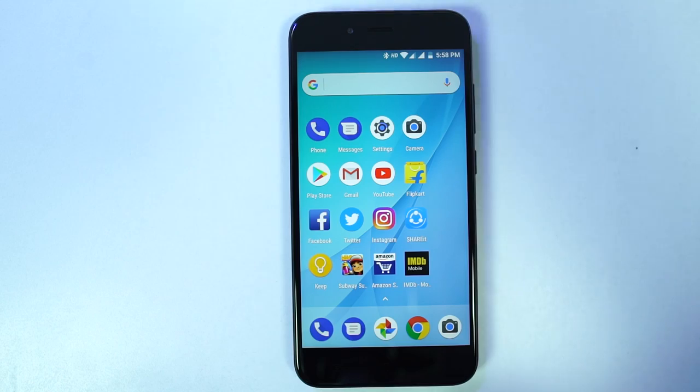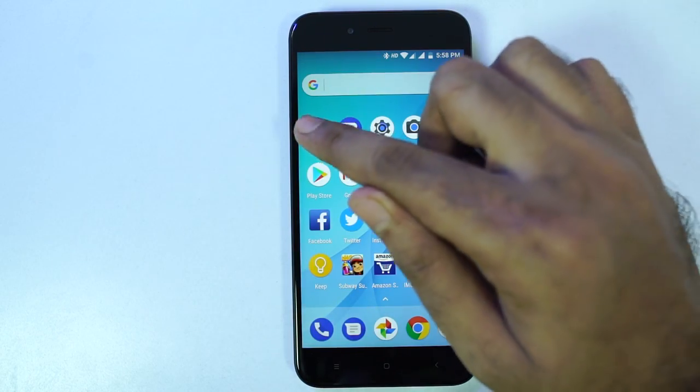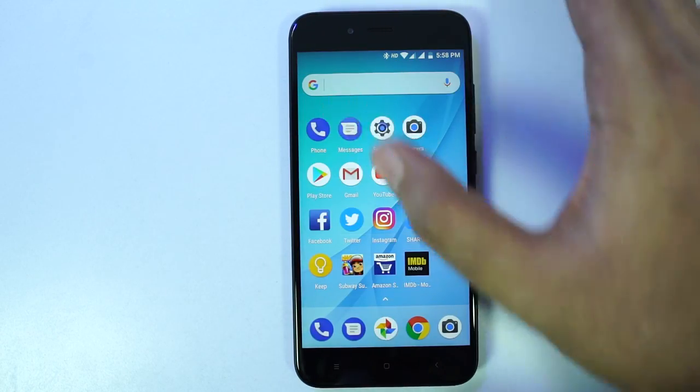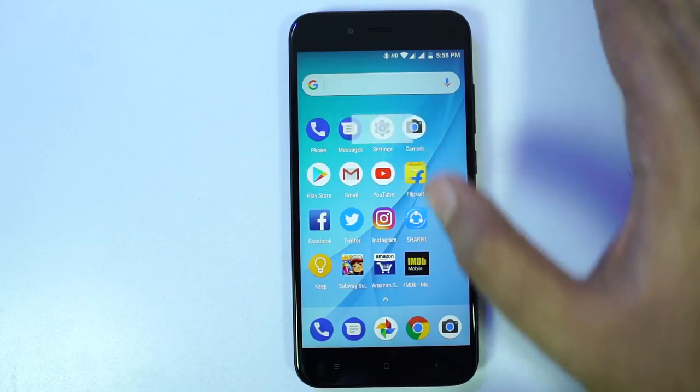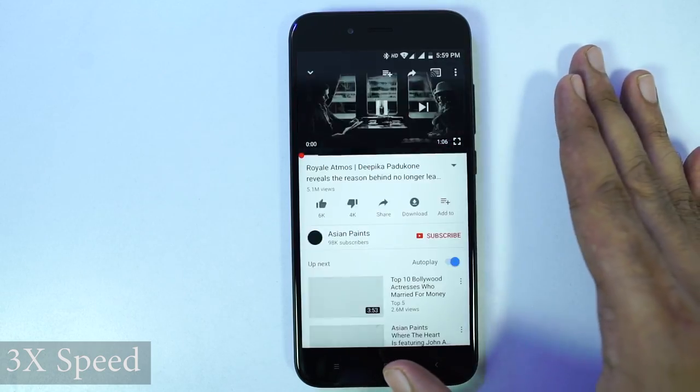Now I'll do the memory management test, where I open 16 applications one after the other, and once I reach the end I'll open them in reverse order to see if they are still in memory. If they are in memory, they should open in less than a second. I'll just fast forward the first step of opening all the apps.